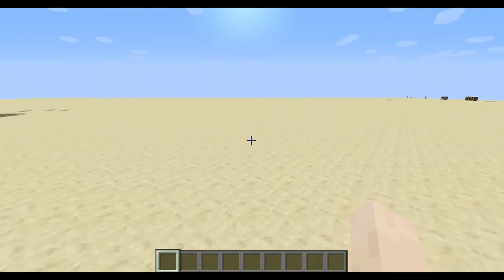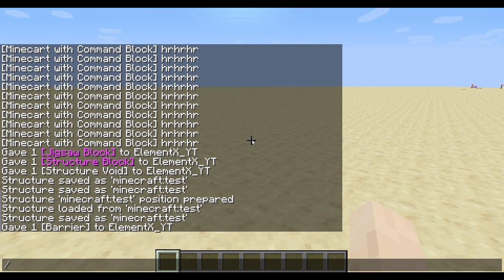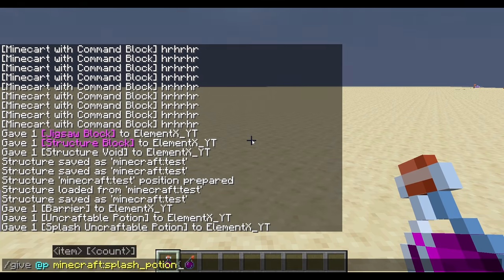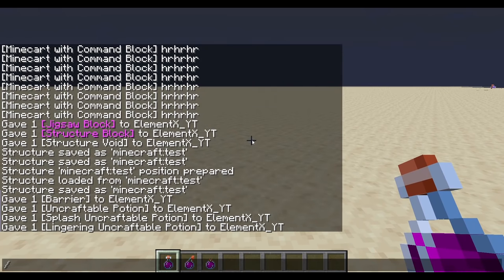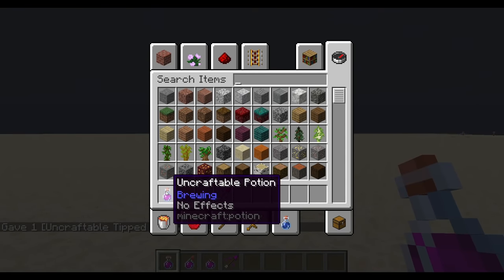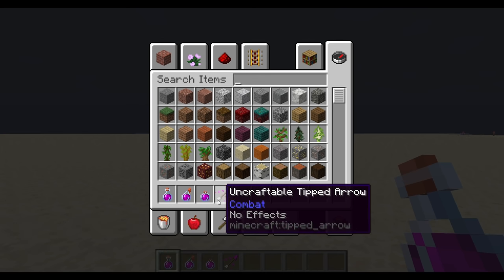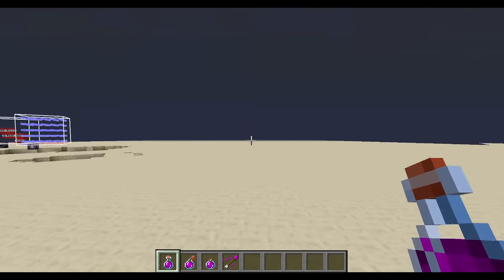The next items we're going to be looking at are the potion items. Give @p potion, and splash potion, and also there's a lingering potion, and give @p tipped_arrow. These potions are called uncraftable potion, splash uncraftable potion, lingering uncraftable potion, and uncraftable tipped arrow. They all say no effects.